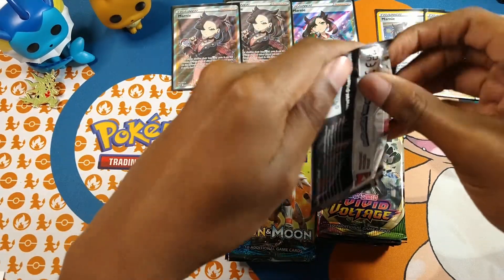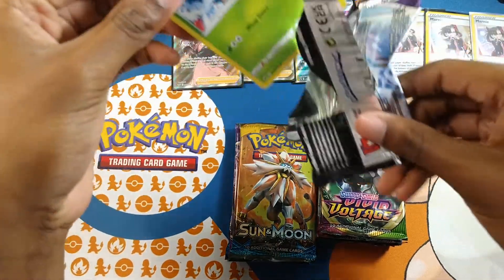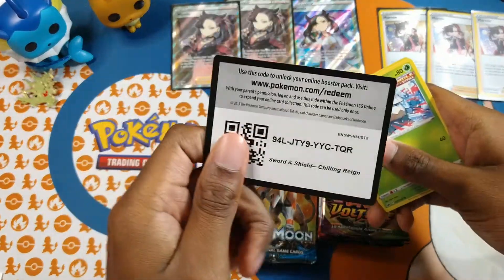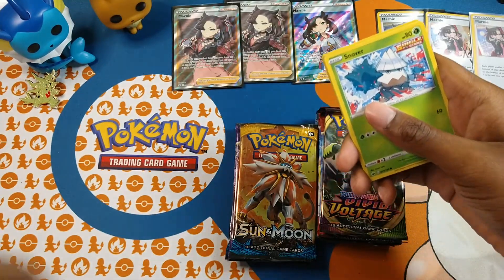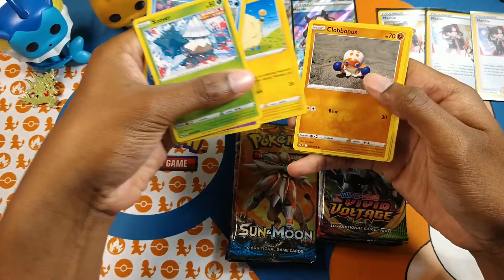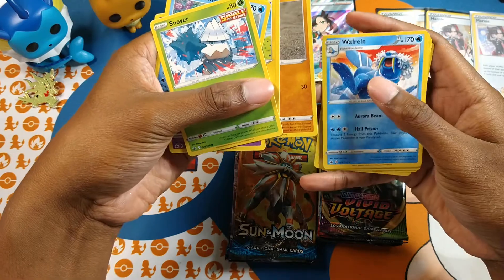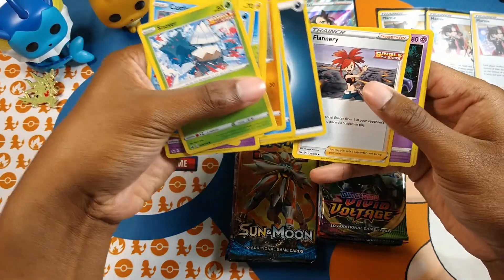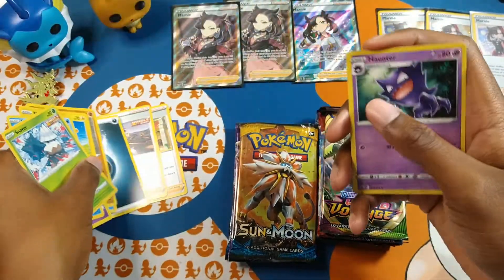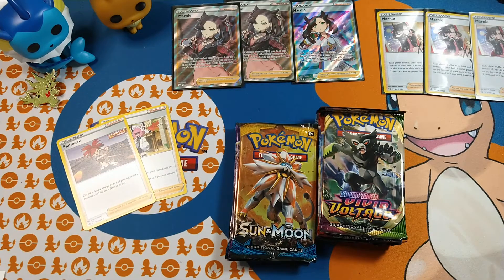Now let's open a Chilling Reign pack. We got Vigoroth, Castform, Ralts, Mareep, Copperajah, Flabébé, a reverse holo, Walrein, Dark Energy, Flannery, Haunter, and Clara. Pretty nice supporters — let's put those there and keep moving.